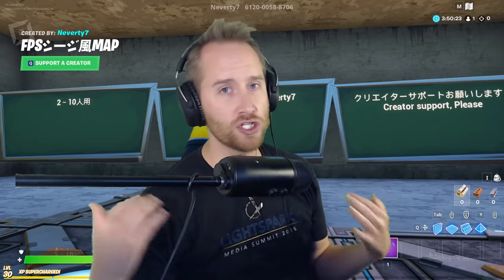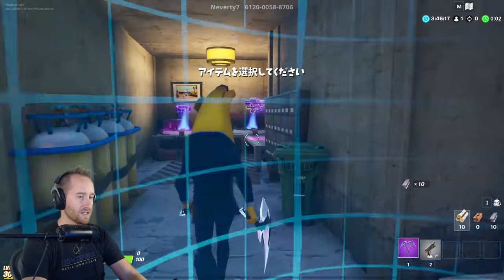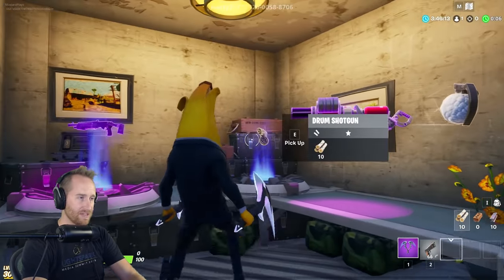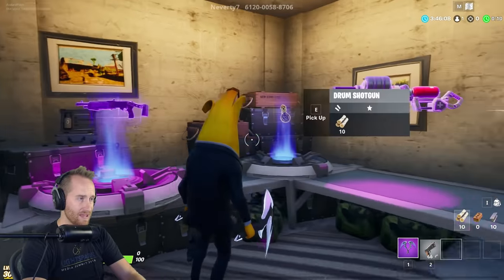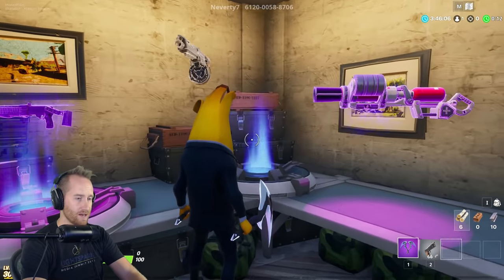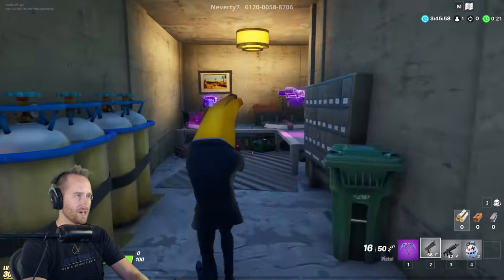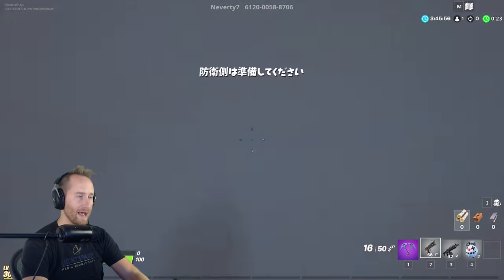I just want to jump into this map and kind of show it to you for a minute — it's really cool — and then I'm going to show you how to do it. So you start off in this little room and you have wood and metal to buy things with. We're going to buy the drum shotgun here and a chiller grenade, and then we're going to wait for the game to start. I believe this is just a 1v1 map.